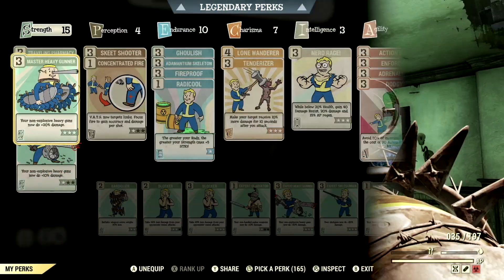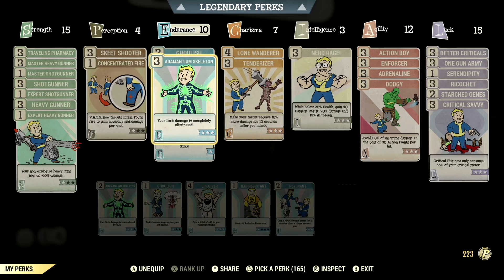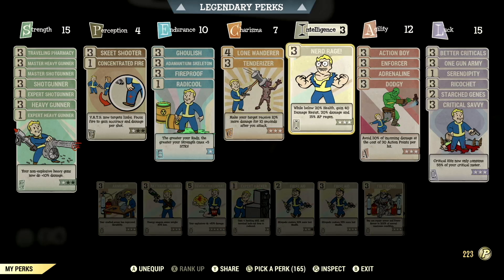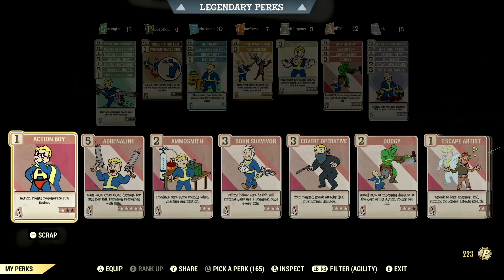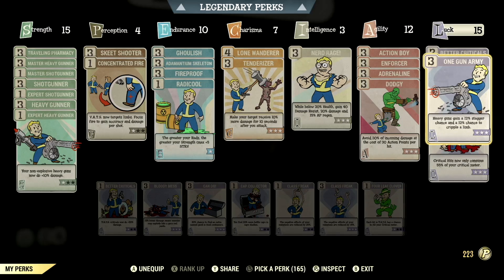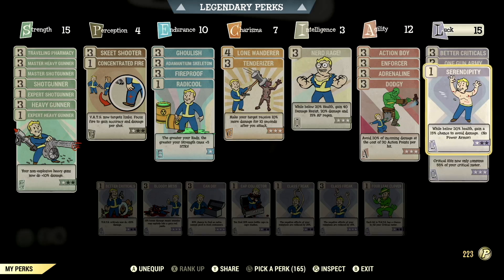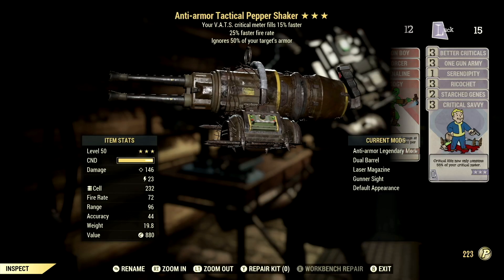Over in the build, these are all my normal perk cards. I'm not going to go in depth on the build here — if you want to know the exact build I used, I'll link both of my Pepper Shaker builds in the description below. One is a VATS non-power armor build, which is the one I'm using currently, and the other is a power armor build. Make sure to check those out. Now let's get into the weapon.